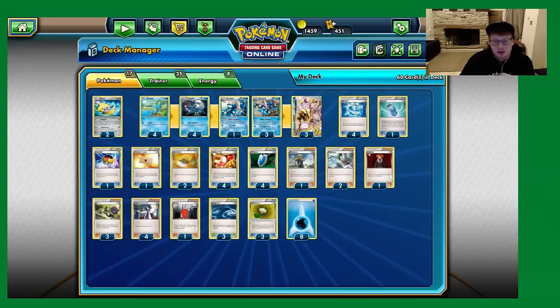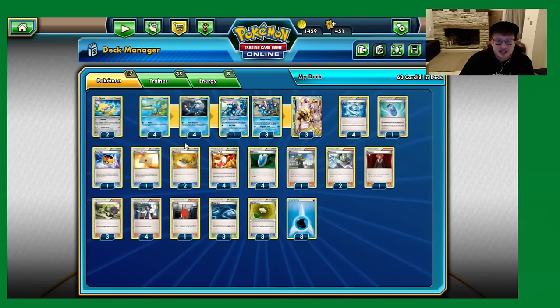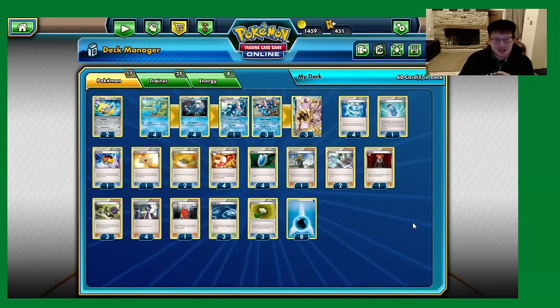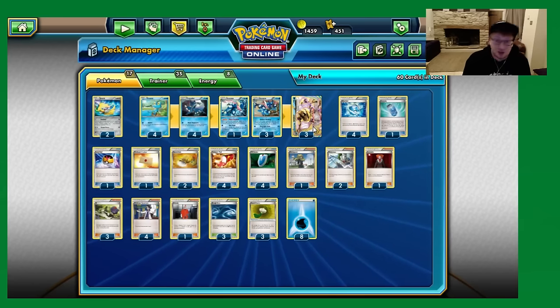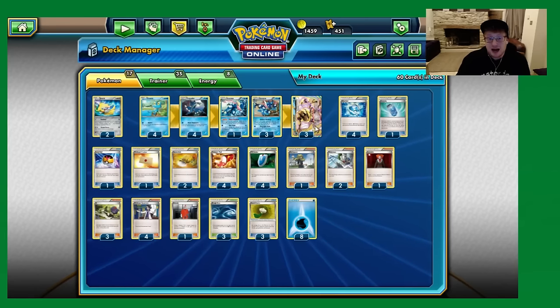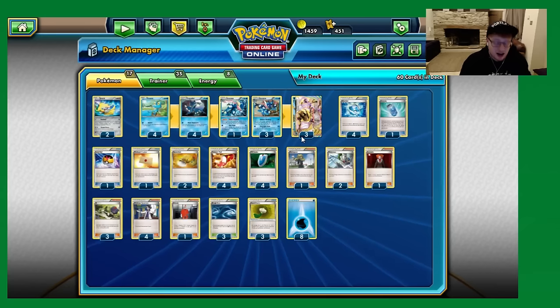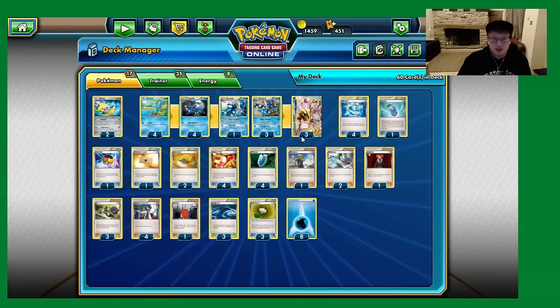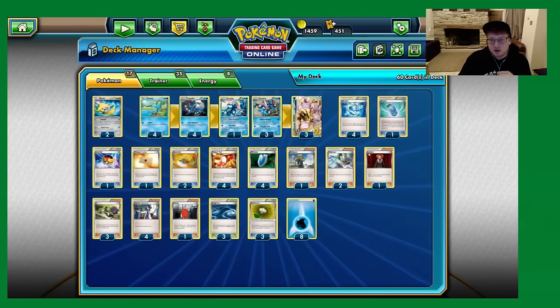Hello everyone, it's Joe here from Omnipoke, the channel that brings you guys everything Pokemon. It's time for another Fates Collide standard deck. We're looking at another Fates Collide Nationals contender and even potentially a Worlds contender here. It is Greninja — a very powerful deck with a lot of inbuilt support. You pretty much set up most games quite similarly in most matchups, and that's a really appealing thing for a lot of players because you always expect to have a certain game plan with Greninja.